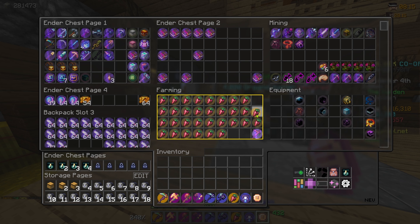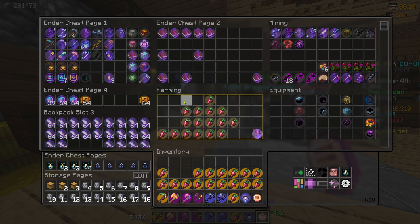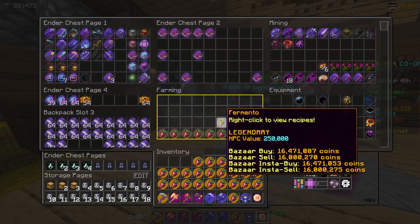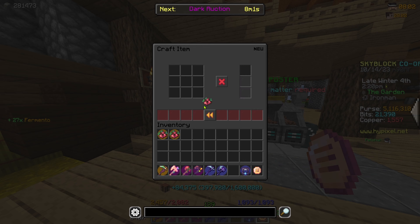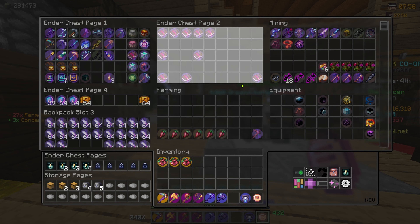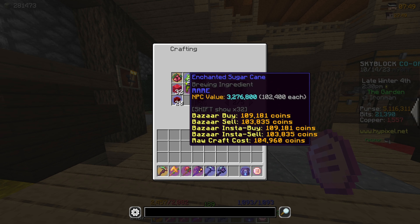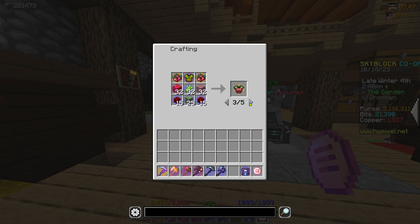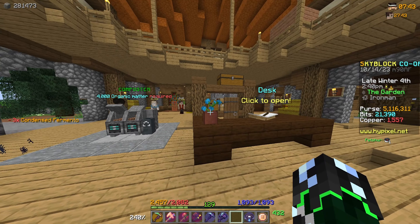Whilst farming the cane I got a bunch of fermentos — I can already make three condensed fermentos. Let's grab all of those and craft them — condensed fermentos, there we go, we already have three. So technically we can already make one piece of fermento armor, though we still need to get the actual bits and pieces for the fermento armor.